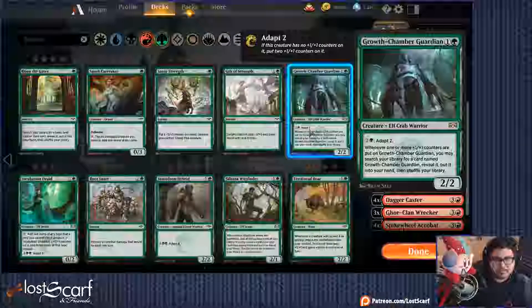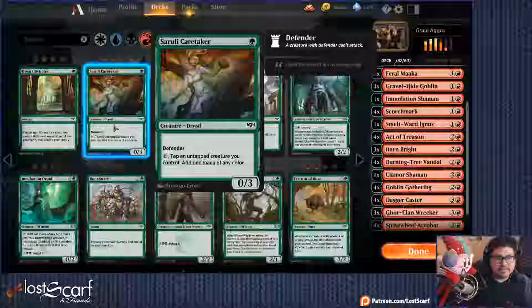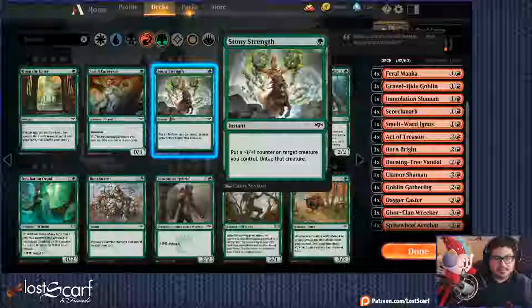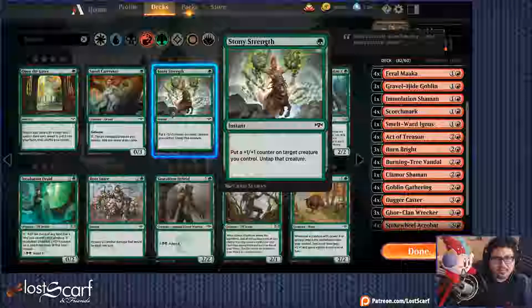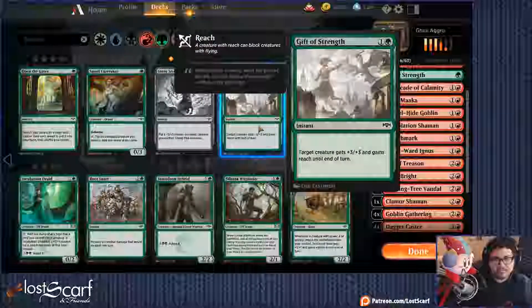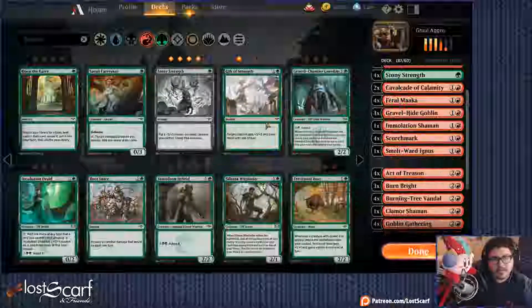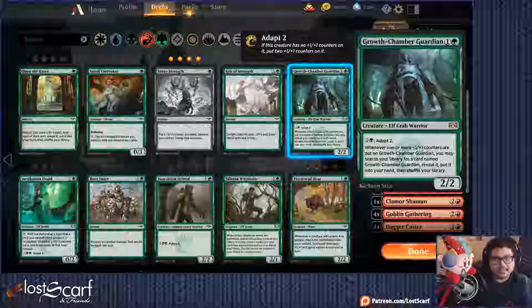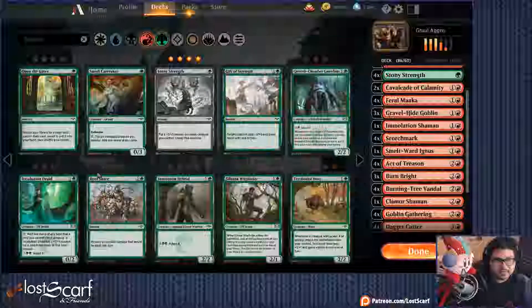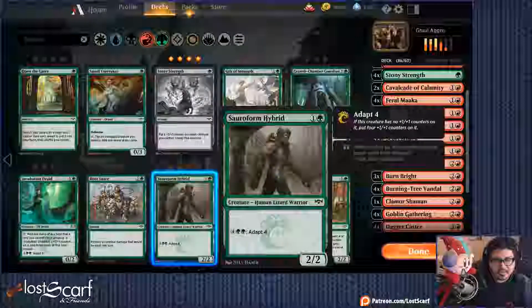On the other side — let's see if any of these things we really want for aggro. Defender? We're not going to utilize that. Gift of Strength gives Reach — this could be useful. But we don't want too many spells; we're going to go very creature-heavy. The Adapt mechanic is more for the other group — it's not very aggro.